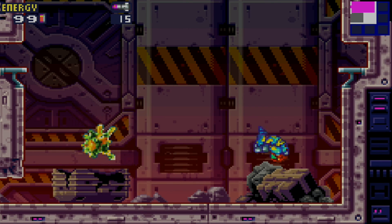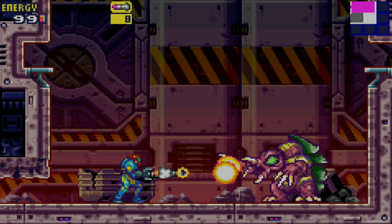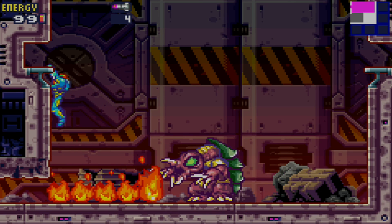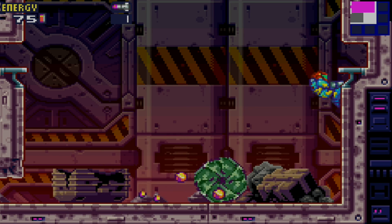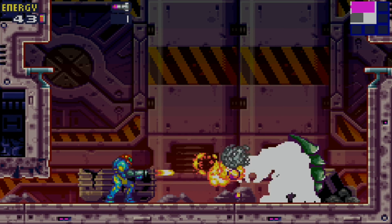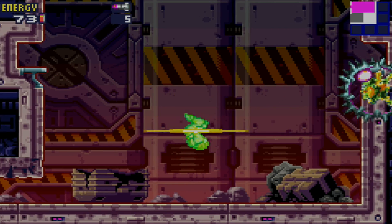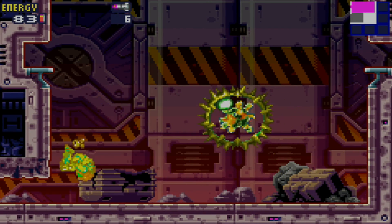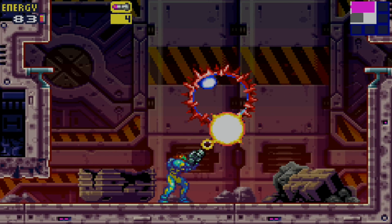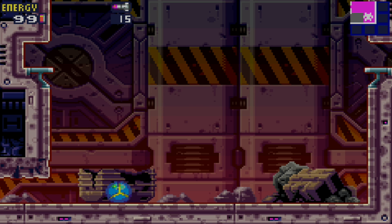Here we go — first boss fight. This is Arachnus X. He's going to turn into a ball, and the best way to damage him is missiles. Just unload missiles like crazy on him and use these ledges to your advantage. You can't damage the Core X without missiles; if you run out, shoot him and he'll spawn more X Parasites — you can just hope he spawns what you need. First boss fight down, not bad at all. Morph Ball ability recovered — press down twice to morph. Got the Morph Ball back.